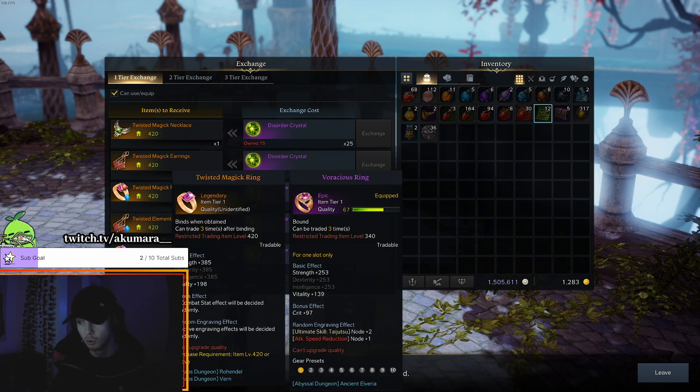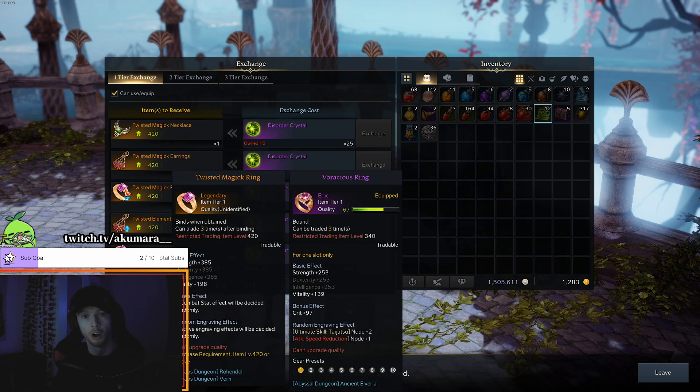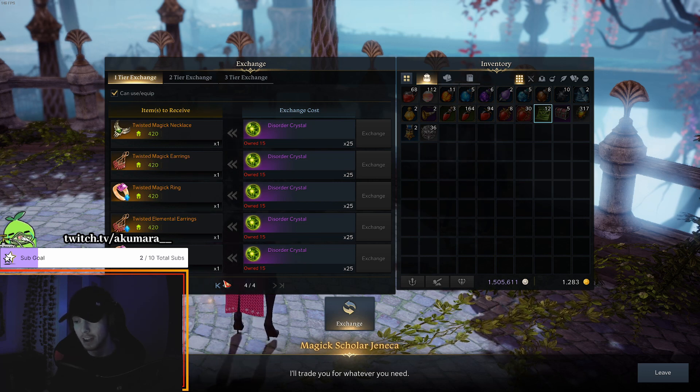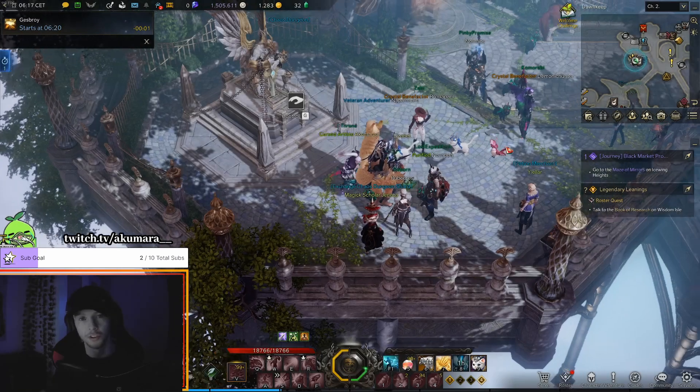I usually go for the engravings on my accessories rather than the stats because they don't add up to your overall item level. But if you don't have a very good engraving on one of your things, then you can just upgrade it for the base stats.